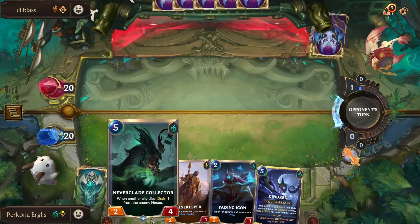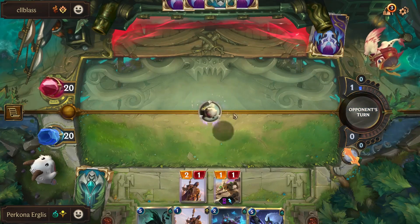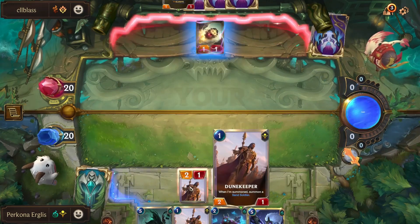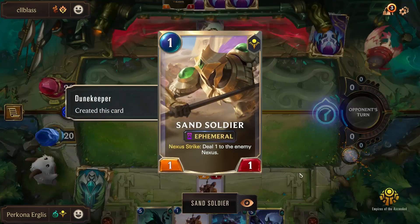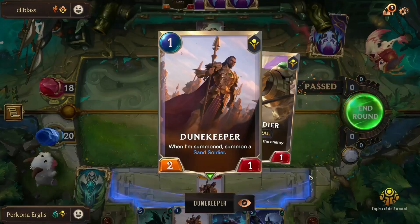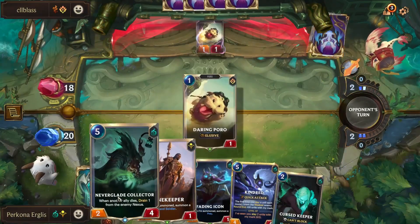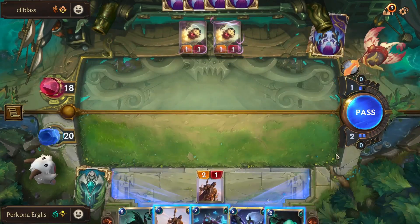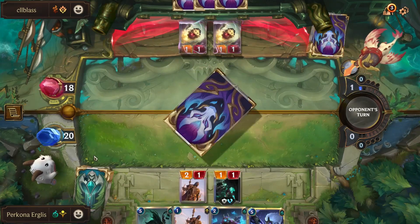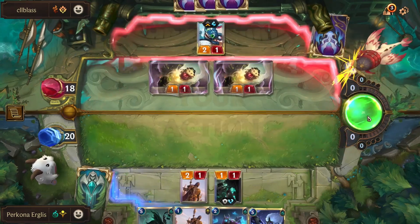We've got Kindred in hand as well as Neverglade Collector. He's playing Boro Cannon — it's a little disappointing that he's got a way to block this early. Let's go ahead and attack with the Sand Soldier for two damage. We can use this as a death trigger later on, so this is fine. We'll play Curse Keeper. We're at three of ten for Azir. He's got all these elusive units already — he can't attack with Fizz though, which is good for us.